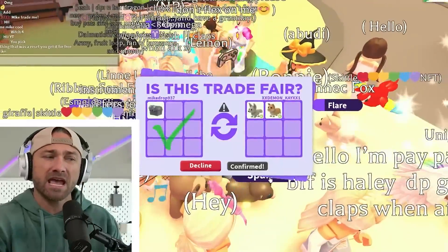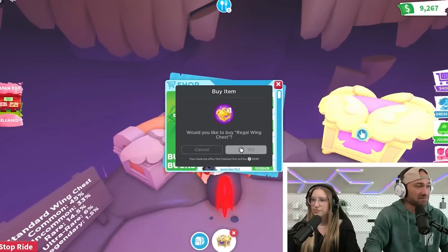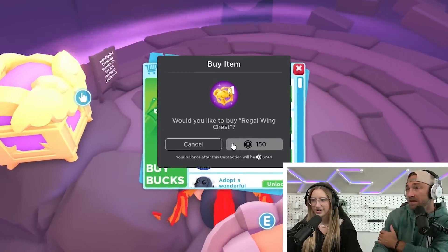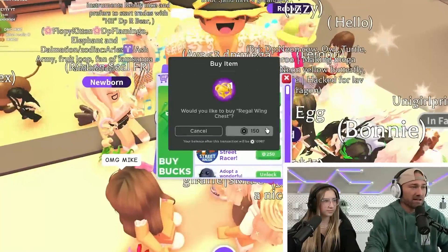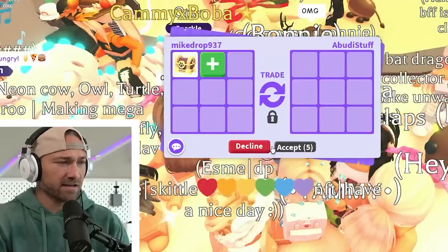Nice! Got a neon puma - thank you! Two, one - confirm, check mark - yes, got it! Can you buy the regal chest without coming up here? Yes, you can buy it right there. Oh, like if you're here you have to be in the shop. Will it allow me? Yeah, that's cool. Alright, next trade!